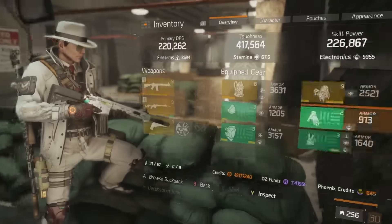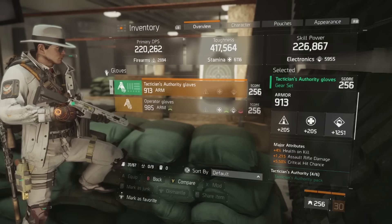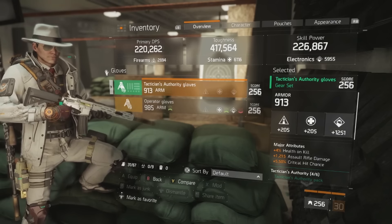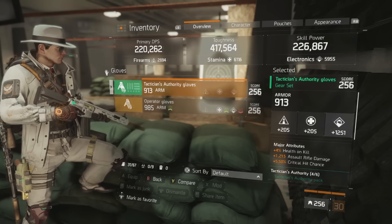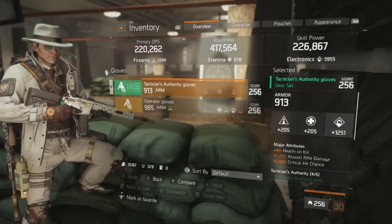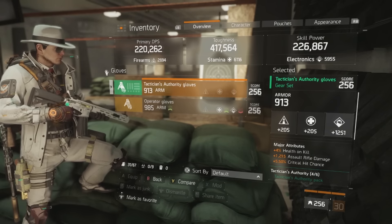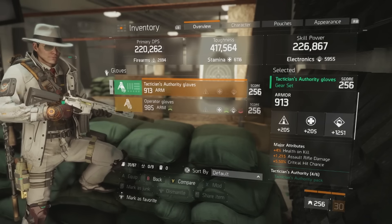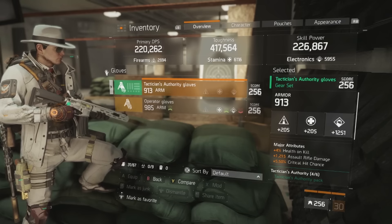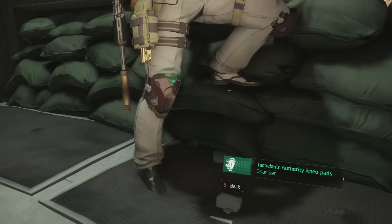The tactician's authority gloves are very straightforward. You want a high main stat roll, a high base armor roll — something over 900 is optimal, closer to 1000 is best — and then main weapon damage for your gun of choice. I'm running a liberator assault rifle so I have assault rifle damage as a major attribute, but you can run an SMG or LMG. Health on kill and critical hit chance are nice, but you're not orienting yourself around damage, so you don't need that optimal god roll of main weapon damage, critical hit chance, and critical hit damage.